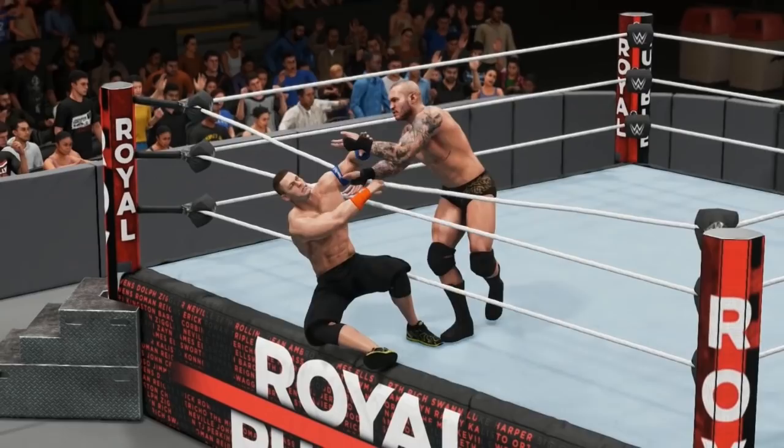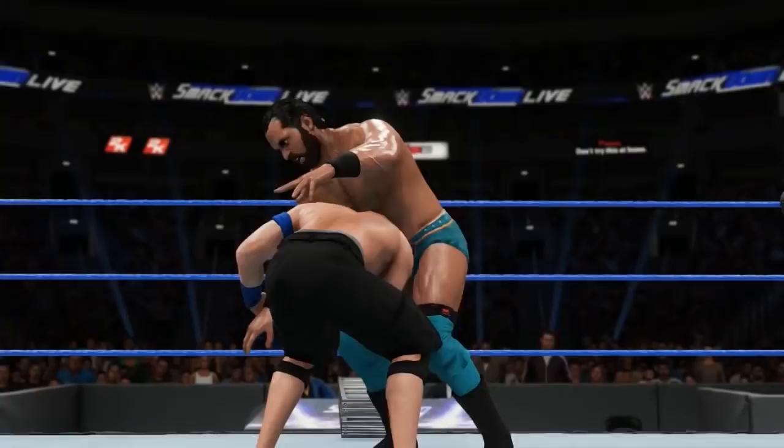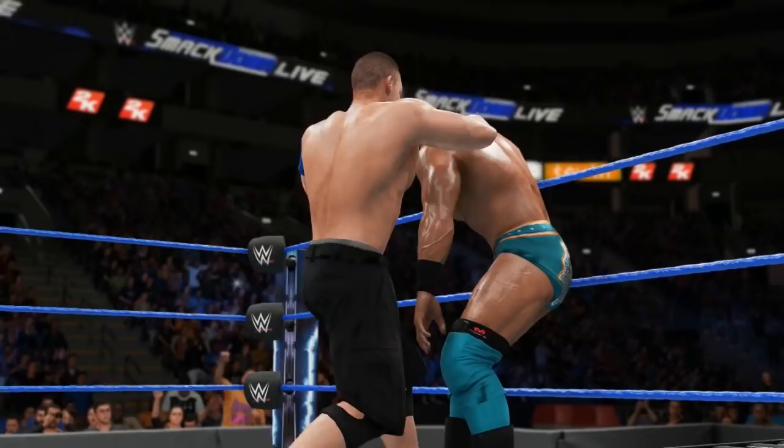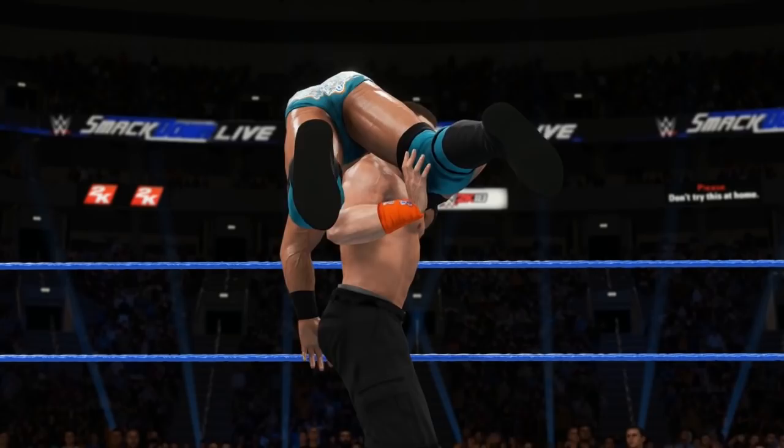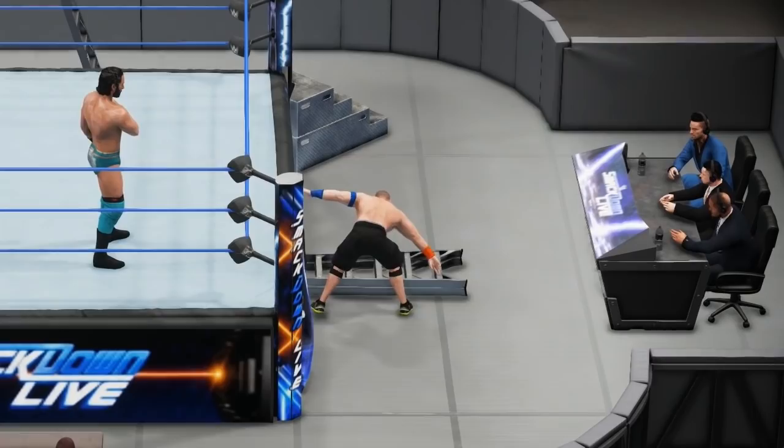Did you know it's possible to perform table finishers through the ladder bridge at ringside? This is a really cool trick that was found last year and still works in 2K18. To perform table finishers from the ring to the outside through the ladder bridge, first set up the ladder bridge either at the top or right-hand side of the ring by pressing L1 and R1 on PlayStation or LB and RB on Xbox.